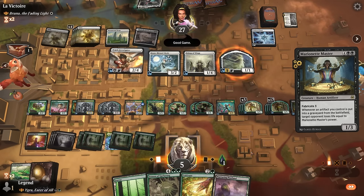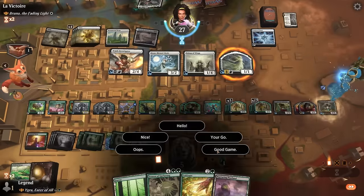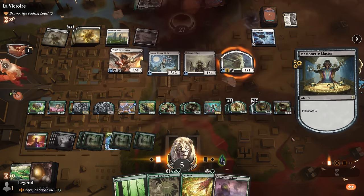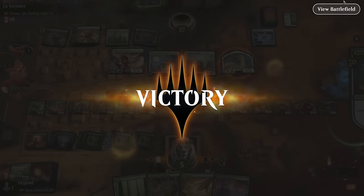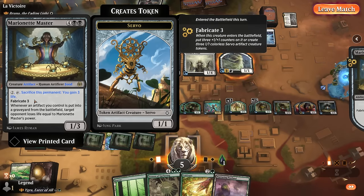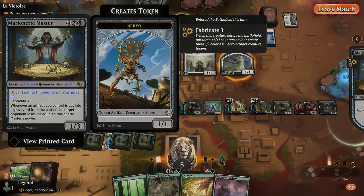Unless they've got a counter here — doesn't look like it. It's in play, and our opponent dies since we can now just start sacrificing artifacts, draining the opponent with Marionette Master. With each iteration of the loop we can give it 3 +1/+1 counters so it will go a bit faster. Sweet, on to the next one.